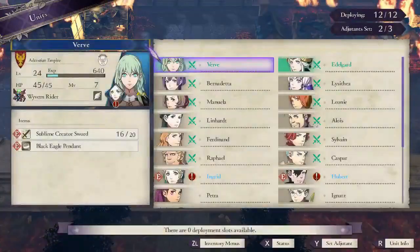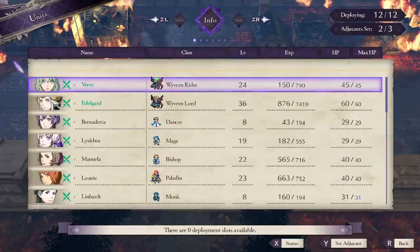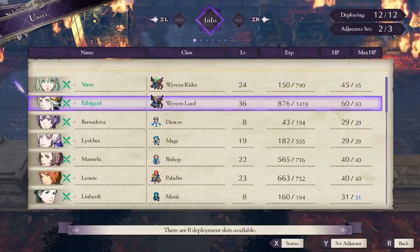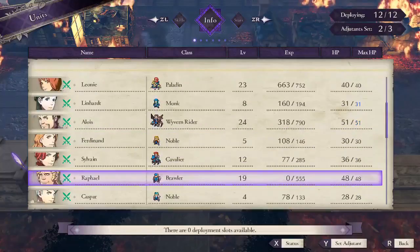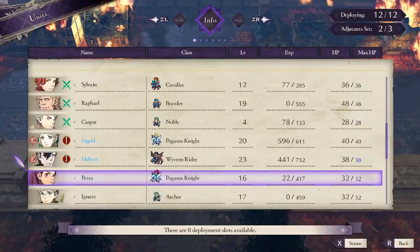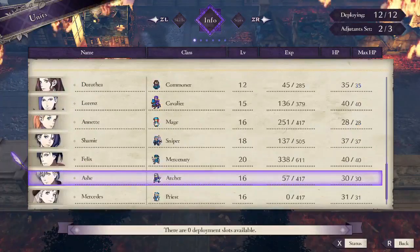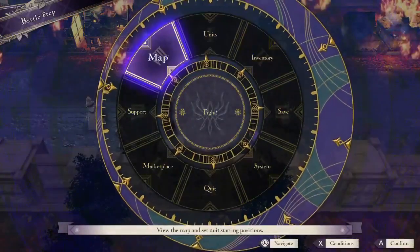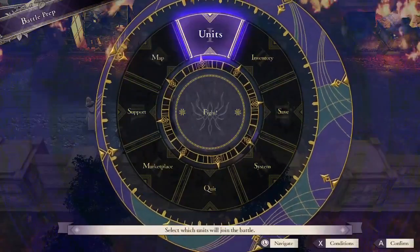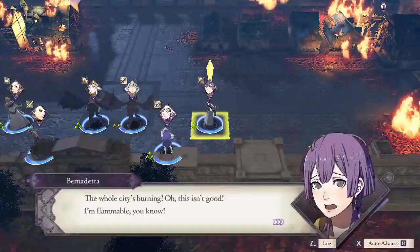Hello friends! We are here at the final chapter of my Crimson Flower hard mode LTC run. I'm excited to bring this to you, and right now I'm just showing you all the levels of my students and faculty — pretty low, except for Avel Guard. Avel Guard is literally my only master class certified unit, but she's all I need.